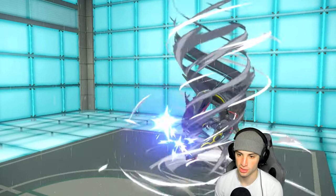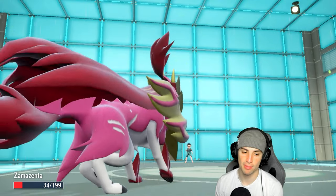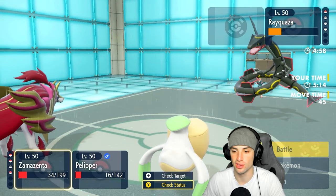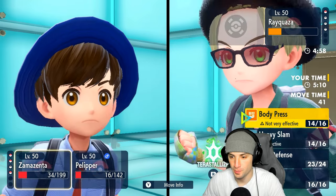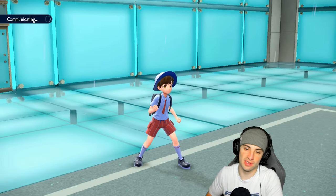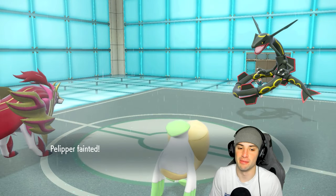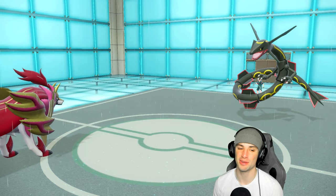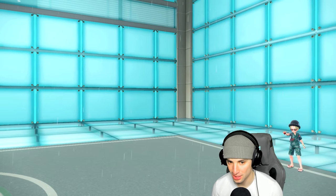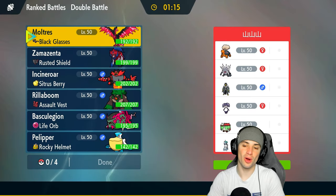First match going to us — played perfectly. Boosting Zamazenta's defense early, sacrificing Incineroar, and Basculation plus Pelipper doing the rest. Rocky Helmet came in so clutch — against Urge Food especially, we probably should have swapped into Pelipper for Incineroar earlier to force Surging Strikes into the Rocky Helmet. Great start to the video.